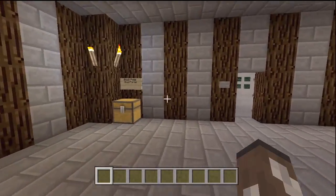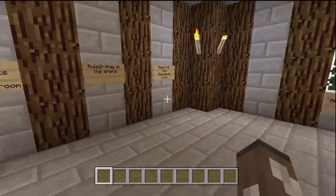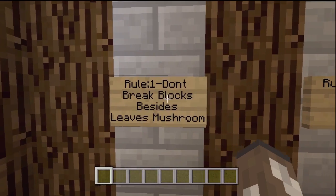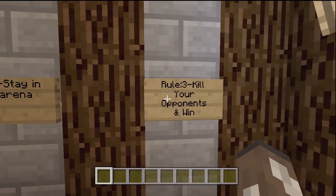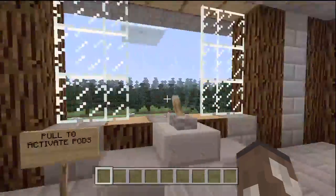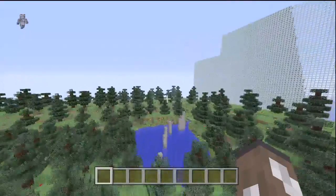There's other stuff in here too — like controls for the middle chest so the host can reset it. Here are the rules inside: don't break blocks besides leaves and mushrooms, stay inside the arena so you don't break the glass wall around the entire map, and the final rule is kill your opponents to win — outlast your opponents to the best of your abilities.